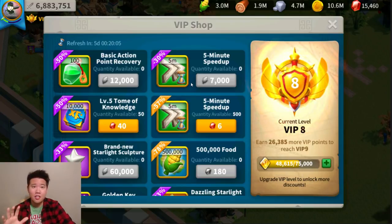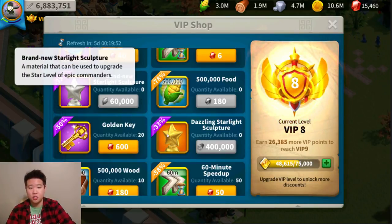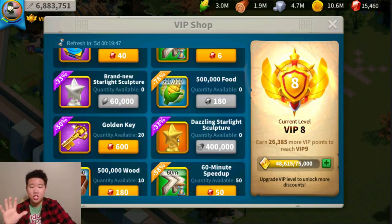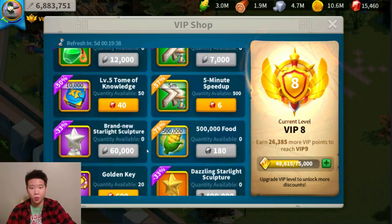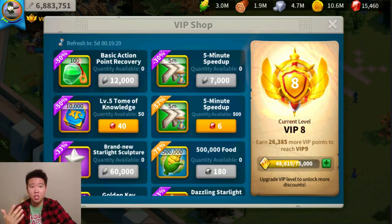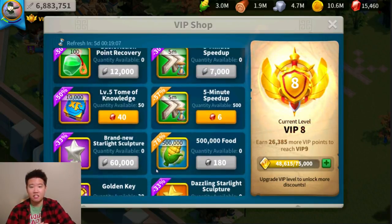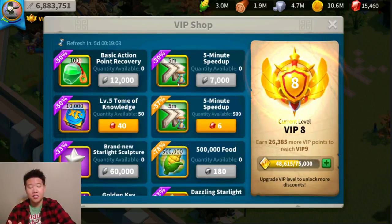The Rise of Kingdoms developers have really adjusted the game for free-to-play players. You can also buy epic and legendary starlight sculptures in the VIP shop. Hoard those sculptures because upgrading commanders costs a lot of them — buy them as early as possible. You can buy speed ups using crops from your farms, and there's a lot of cropland available. Focus on that to increase your power.